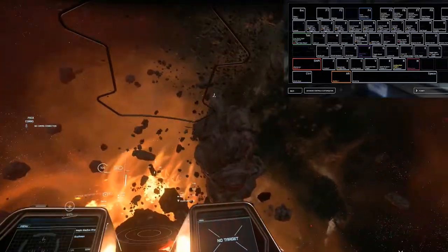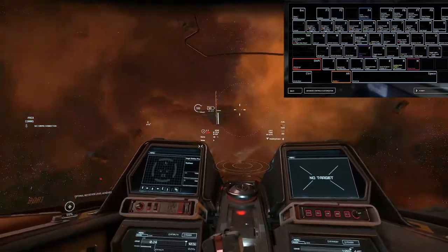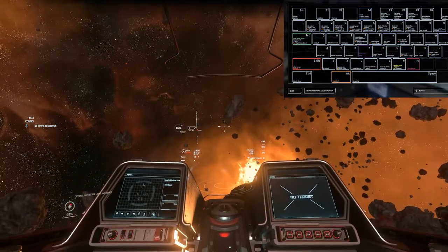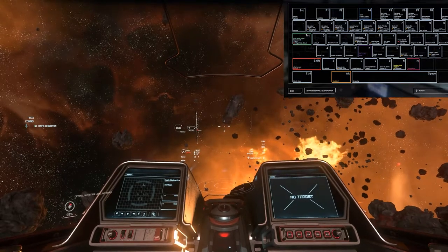Using Q and E to roll into your turns will be a great help in maneuvering. G toggles through our weapon's gimbal status, with most ships having three modes: Fixed, Gimbaled, and Assisted.